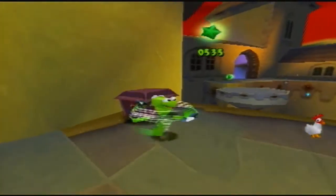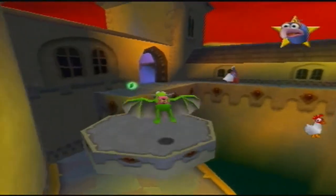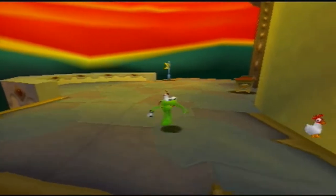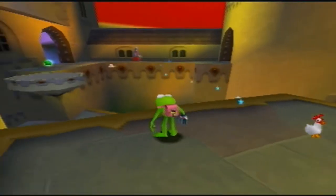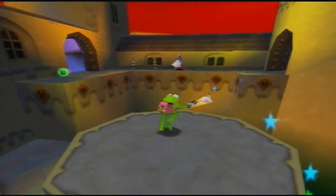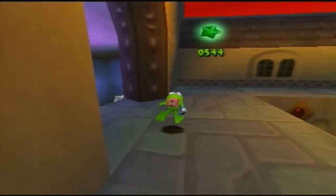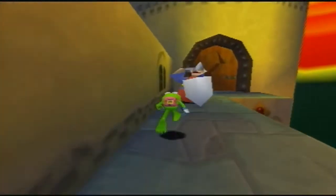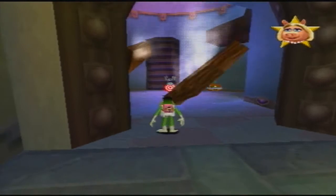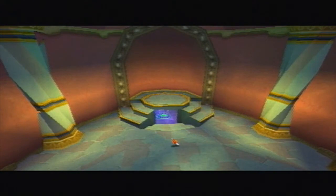Just before I continue my story — we just got the chicken power-up. It functions like the super flame in Spyro, only not quite as good, but it's still pretty useful sometimes. It can take out big enemies and shield enemies, but it's pretty hard to aim with unless you go into first-person mode.